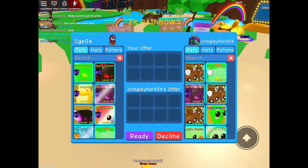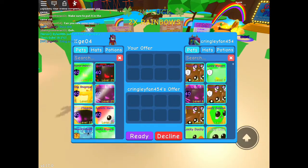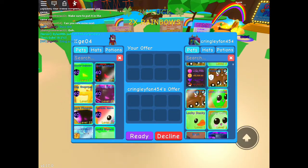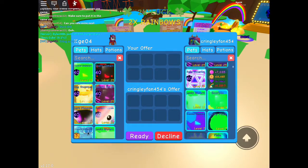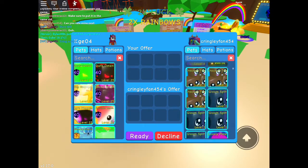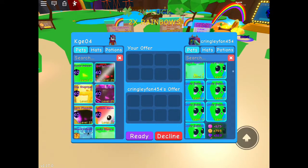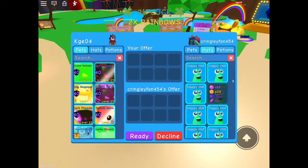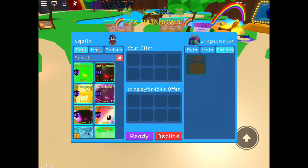Now we have a Cringely fan or whatever — I don't know how to say the name. Got some shinies: shiny lovely omen, galactic shock, two lovely omens, super hex, two scorpios, lucky pixie, guardian elemental. Got lots of good stuff here too. Let's see hats — lots of hats, lots of bacon hairs. And Max and Chan.